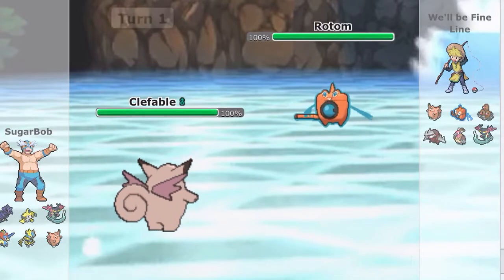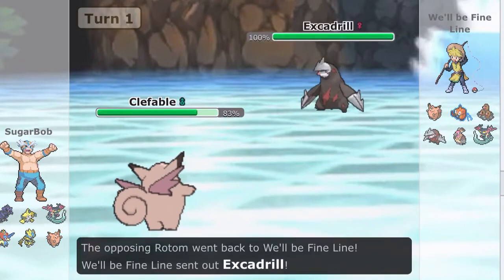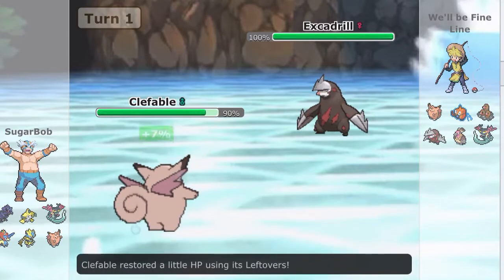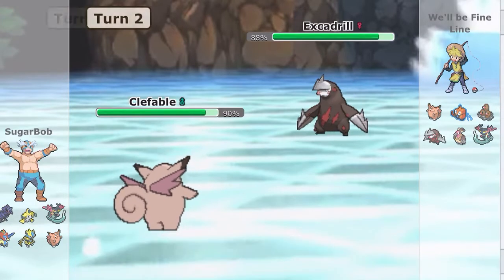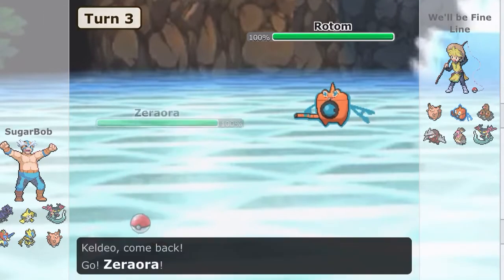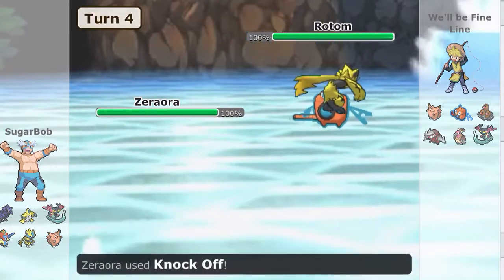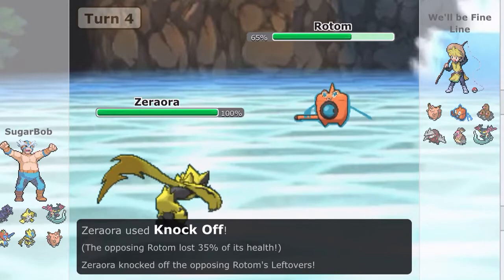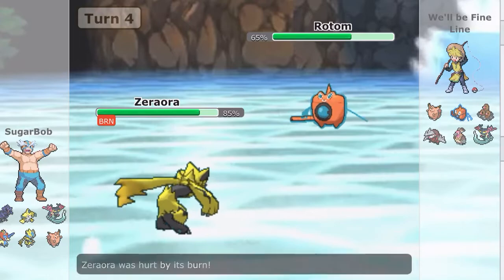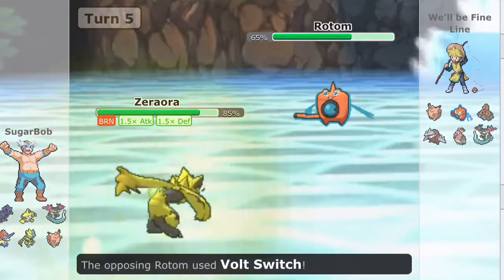Hey guys, we got Blunder on — we caught him on the ladder, top 100. I'm going to show you some replays. I usually start out with Clefable with this deck, especially because this kid didn't have anything that was an obvious counter. Escavalier counters Clefable, but if I have Flamethrower or Fire Blast I can kill him. So I start off by getting my zero aura burned.